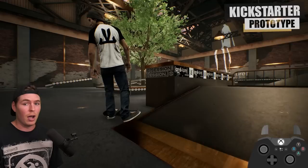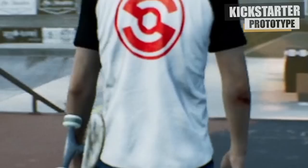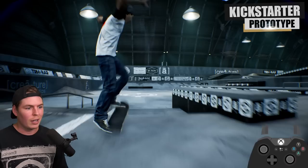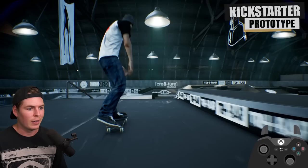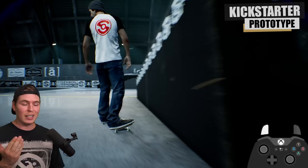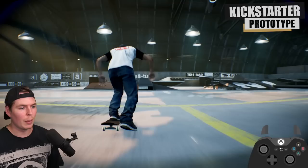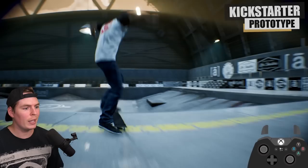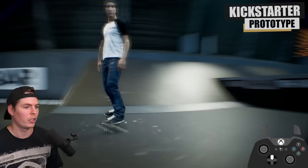We have one more map to check out — it's slightly different from the last one, and this was the map given to the backers of the Kickstarter. This backer build changed how we did reverts: instead of clicking in the stick, we double-tap the trigger. In this version we can do a bone ollie — so even in such an early version we had basic stuff like a bone ollie. We also had grabs: we were able to do an indie, or technically kind of a nose bone tweaked out. The way you did that was completely different from the current version, even though grabs are being cut in version 1.0.